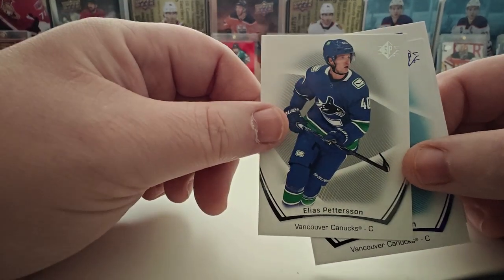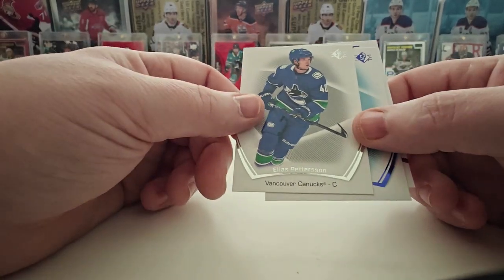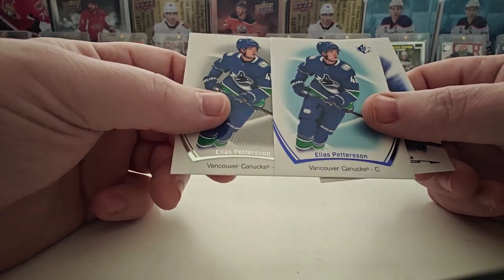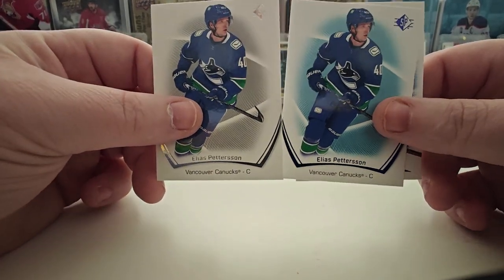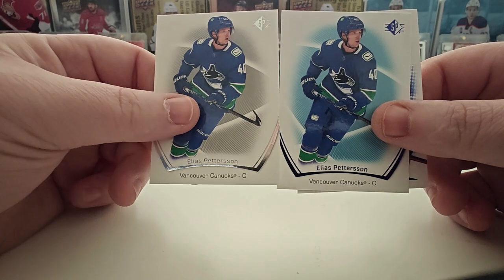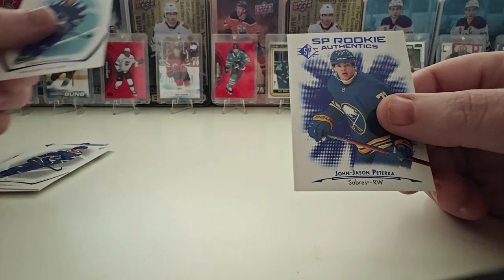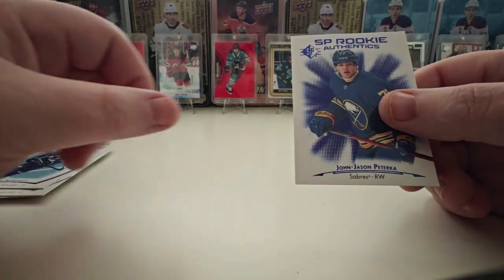I like those jerseys — Vancouver's had a lot of jerseys and all of them pretty good too. Whoa, that's weird — look at that, a parallel right after the Elias Pettersson base: Elias Pettersson blue. Okay, interesting. And Rookie Authentics: JJ Fraterica.